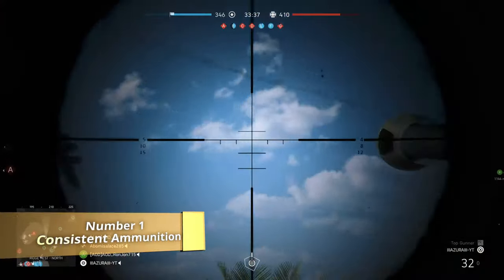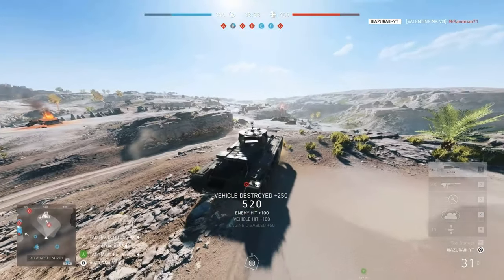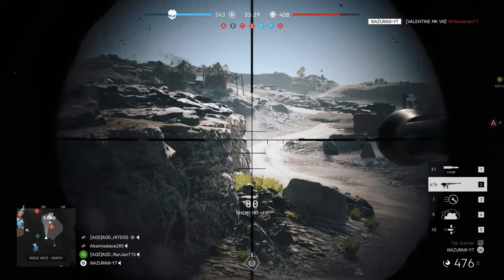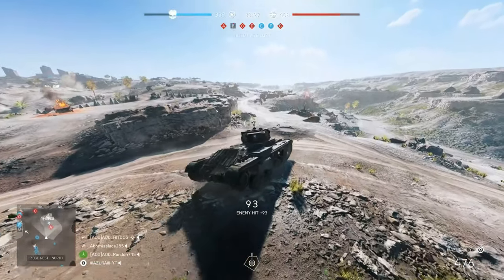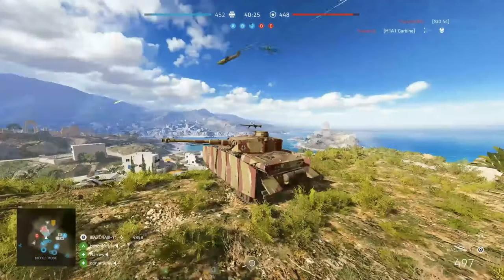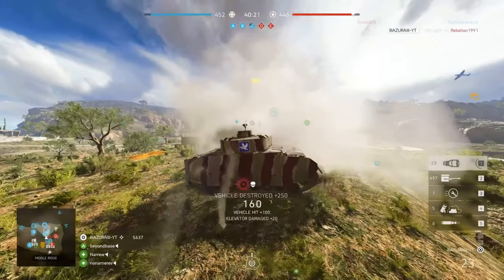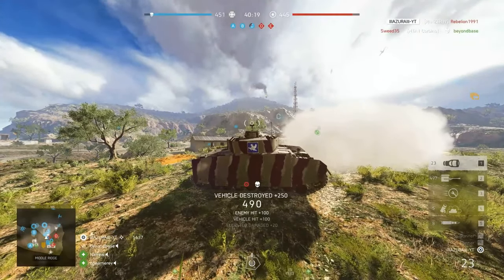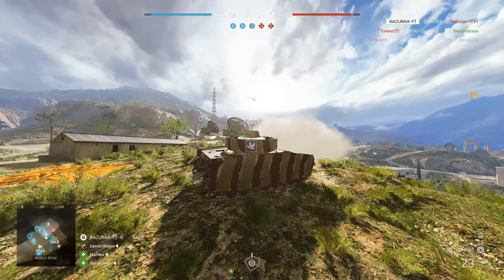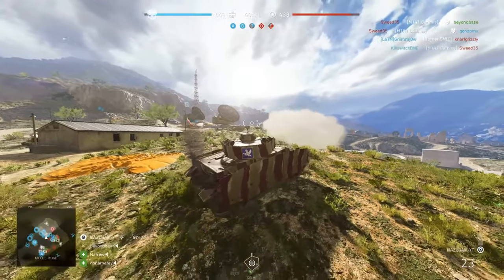What I mean is to pick either HE or AP rounds to practice with. The reason behind this is consistency. The nature of plane sniping is based on many factors: the distance, the size, the speed, the direction, the elevation of the target, and the ballistics of the projectile. There is nothing you can do about the target as it is not under your control, but if there is one thing you can control, make the most out of it.